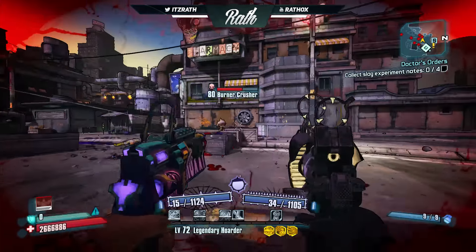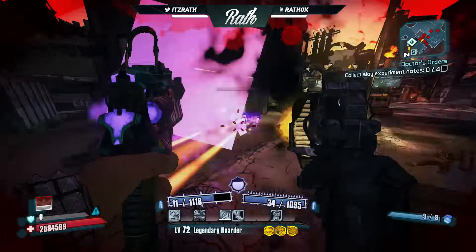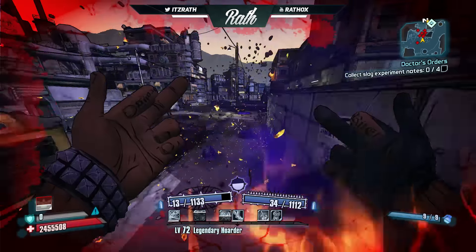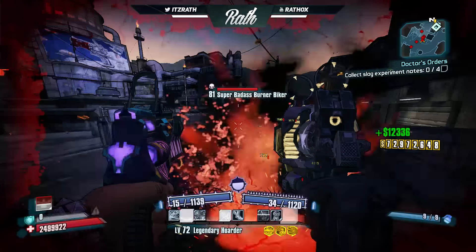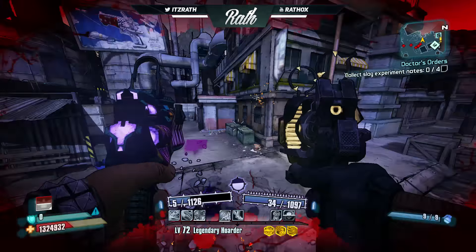We want an FOV slider — seriously, even the PC version in 2009 didn't have one. You literally had to edit the game files to set a certain FOV, which would then reset if you performed certain actions. Console players could also benefit from an FOV slider, which was added in the Borderlands Handsome Collection edition on PS4. We really want an FOV slider; it's seriously so helpful.